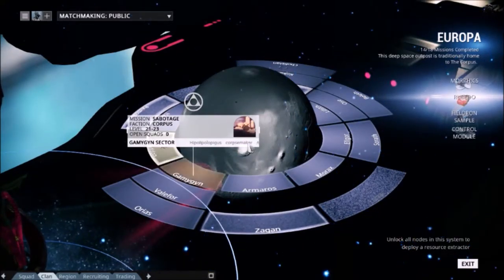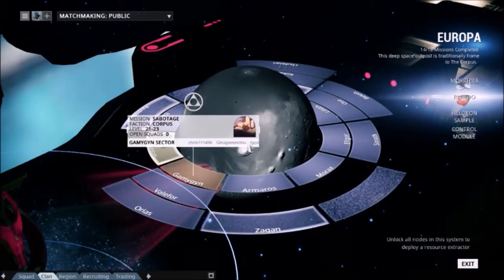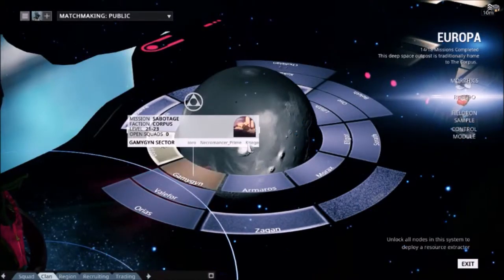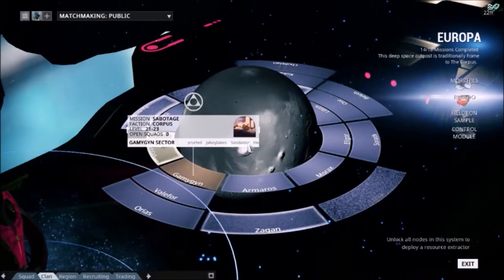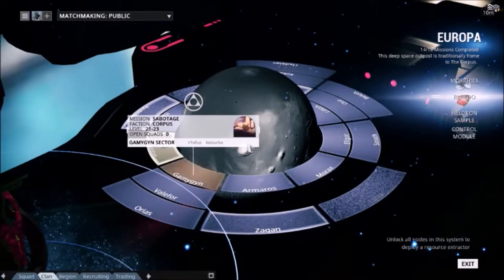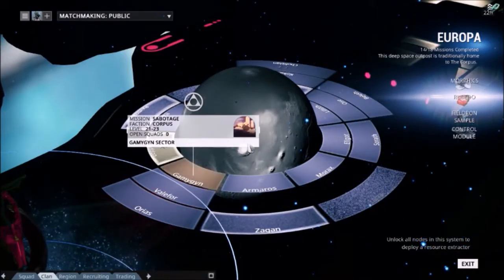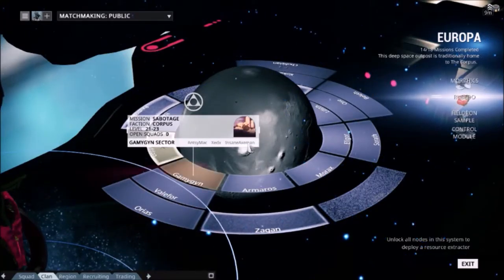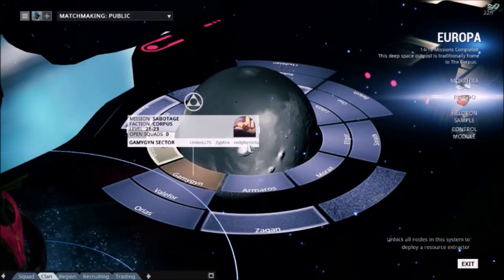In spy missions, for each data cache collected you'll receive additional credits, void keys, or mods. Whereas in defense and survival missions, you'll be given similar rewards to spy missions at every five-minute interval. You may continue survival missions and defense missions for an indefinite amount of time, with each five-minute segment getting progressively more difficult while still providing you with new rewards.